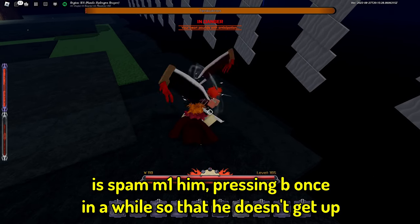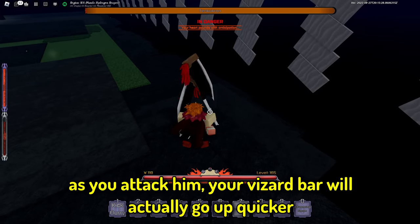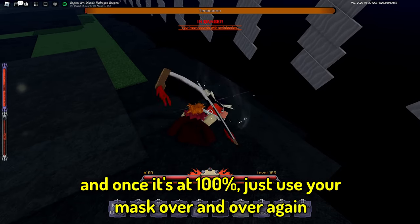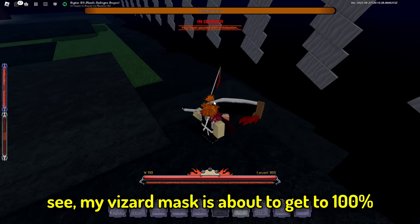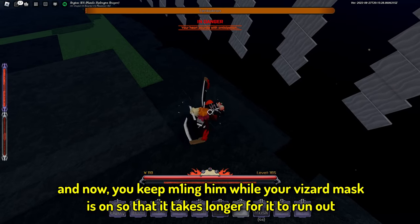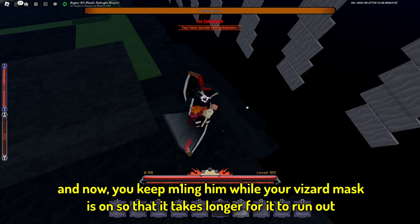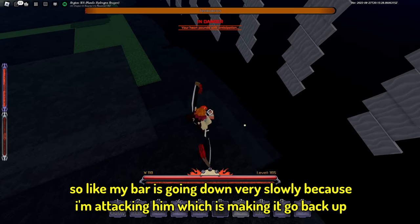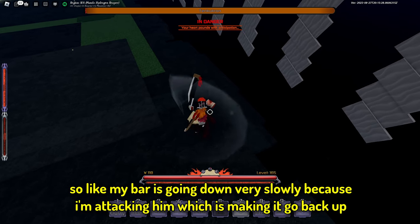Press B once in a while so that he doesn't get up, and as you attack him your visor bar will go up quicker. Once it's at 100, just use your mask over and over again. Then keep M1-ing him while your visor mask is on so it takes longer to run out — the bar goes down very slowly because attacking him makes it go back up little by little.